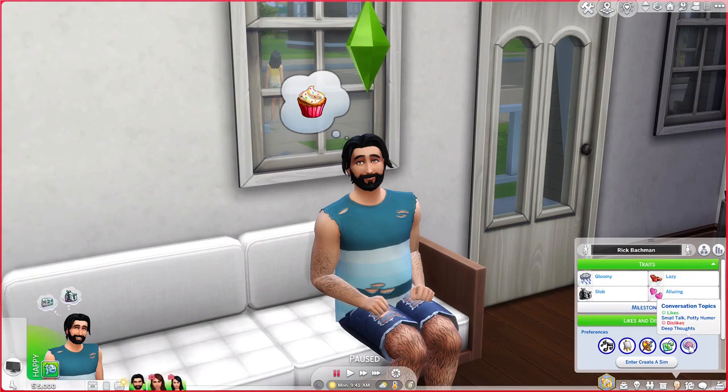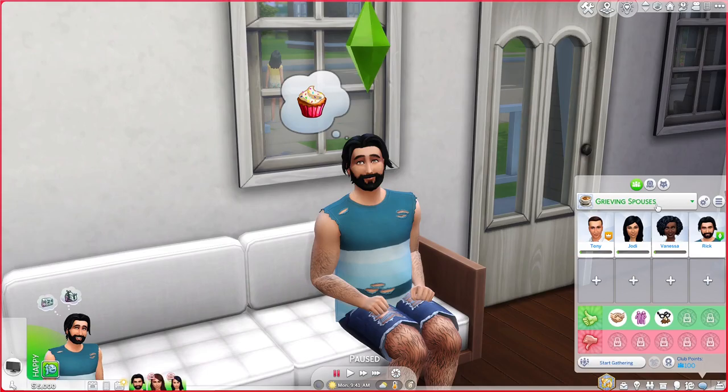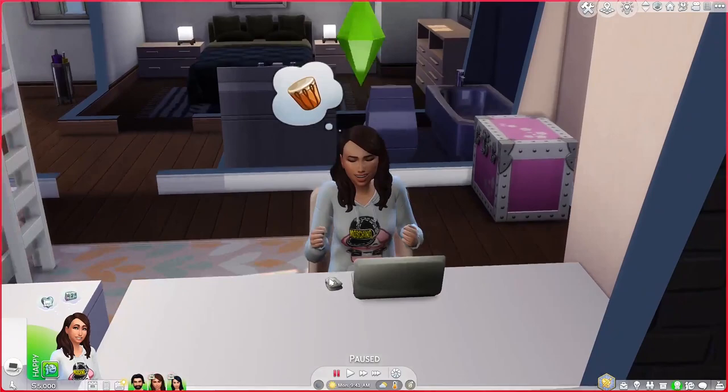He is part of the Grieving Spouses Club, which is a support group for those who need help working through the grief of losing their spouses. And this is his daughter Blair — she looks really excited to be on her computer. She's the one holding the family together as best she can as a teen, going to school and trying to keep her grades up so she can eventually go off to university and have her own life.